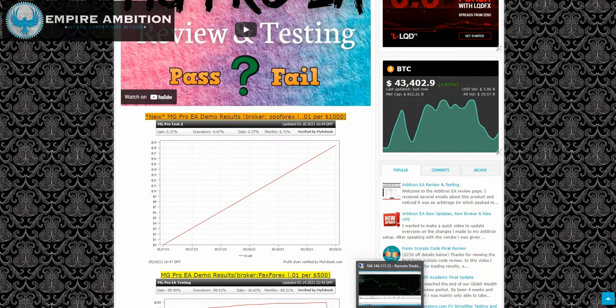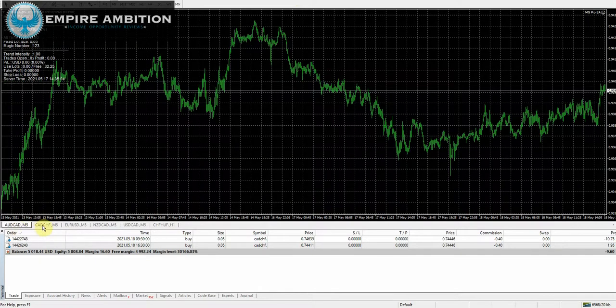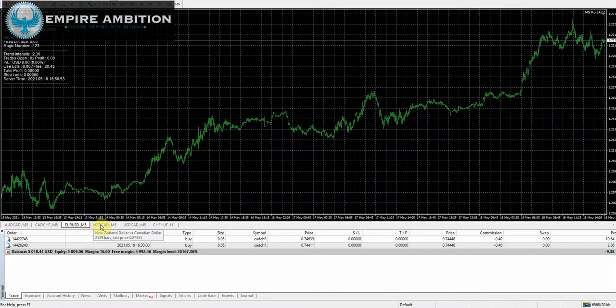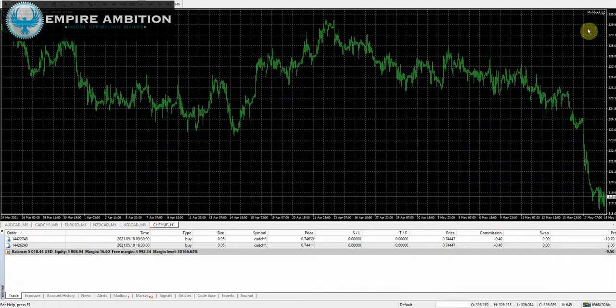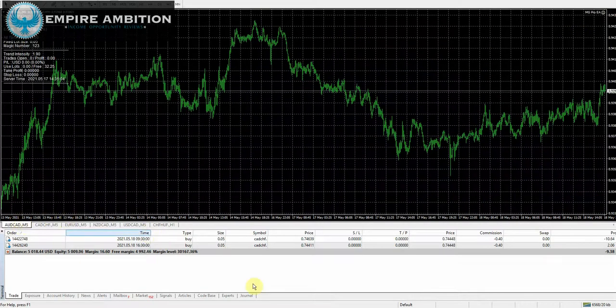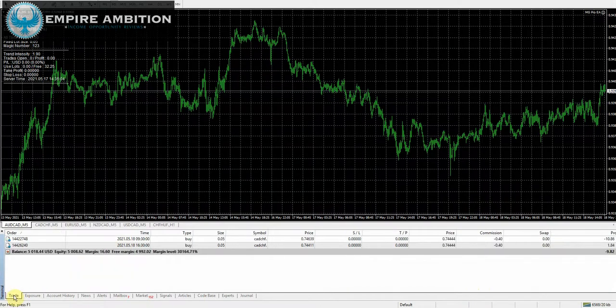We can take a look in the VPS here — just so you can see, we have all of our charts set up properly, and then of course we have MyFXBook set up as well, so that's running now. We have a few trades open and some trades that have already closed out. Like I said, this time I am going to be doing 0.01 per 1000 in the account.